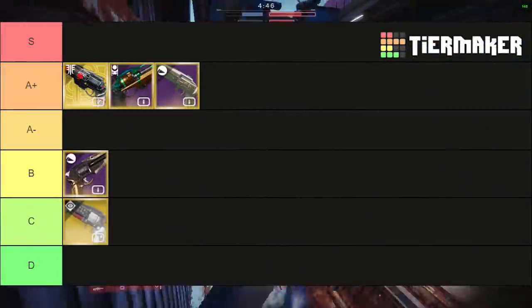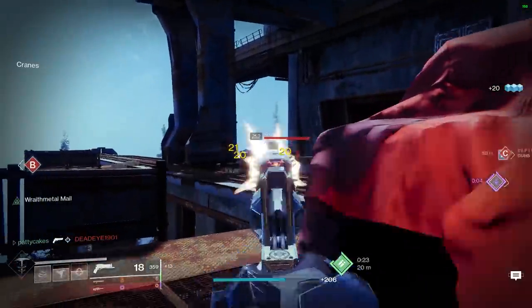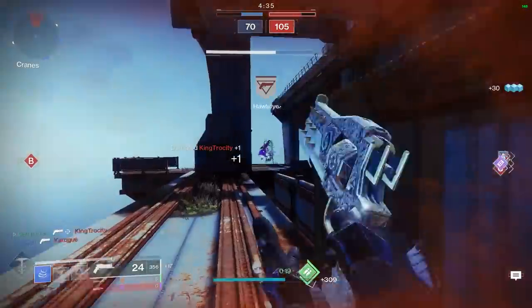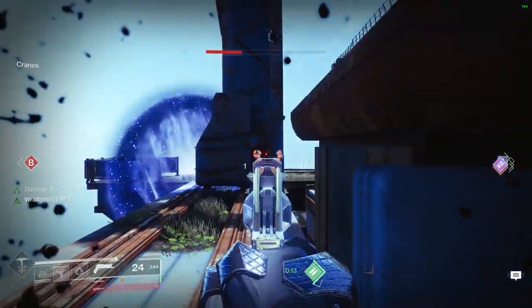Despite the benefits of auto-reloading after a headshot kill and returning health from any kill, the lack of range while adopting the cons of a pulse rifle lands Crimson in C tier for me. I know controller players tend to rank it a lot higher since the recoil hiding the target isn't nearly as big an issue on sticks — it's probably closer to A tier for controller players.